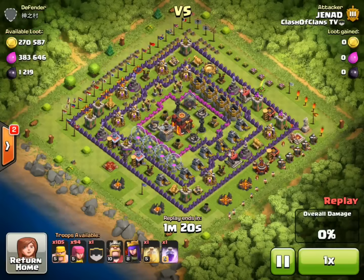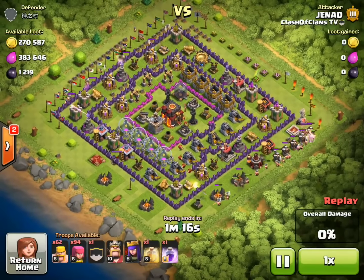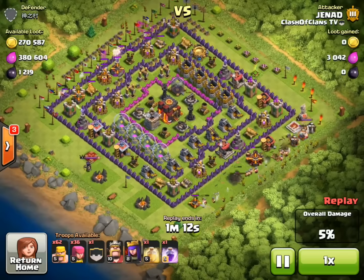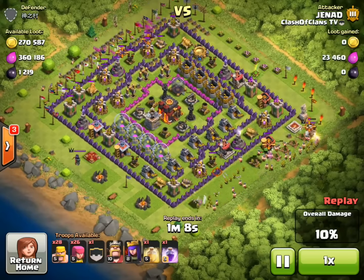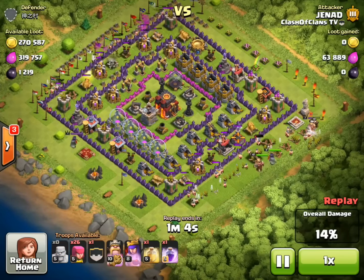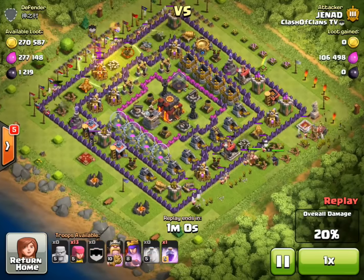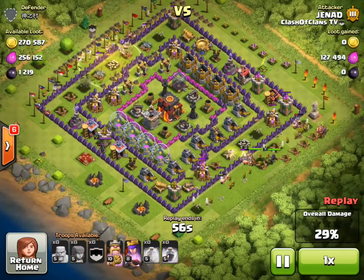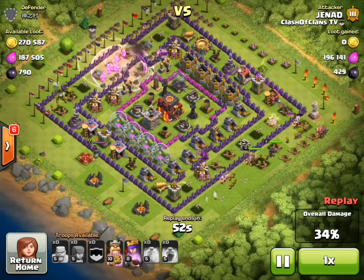This second attack was made by me. The resources were all in the collectors, and they were separated into two sections on the base — one on the top left side, one on the bottom right side. I wasn't sure what I was going to do, so I kind of split my troops in half. I put half my troops on the top left of the base to target those Elixir collectors, and I dropped the Heal Spell right there. On the bottom side, I dropped fewer troops but also dropped my heroes, so it kind of evened out.